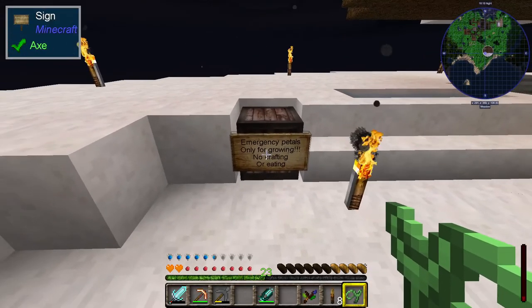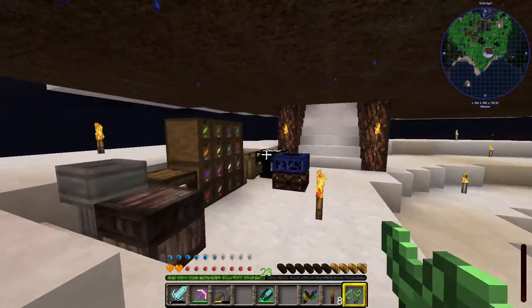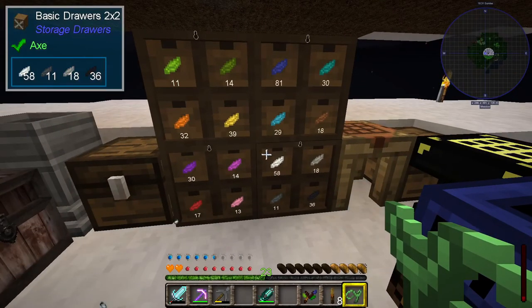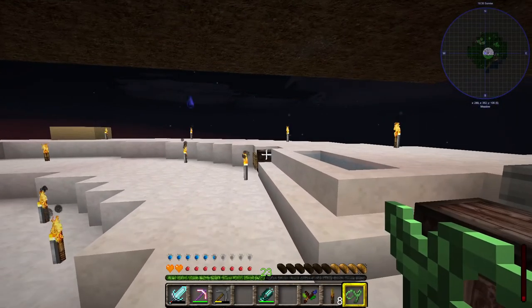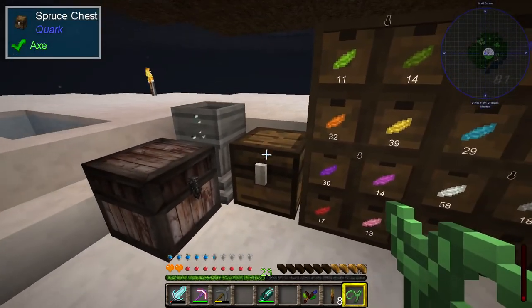This is, as it says on the sign, the emergency petal store. They're only for growing more flowers from. The idea is that as I go through and do magic stuff, I'll take the petals out of here. And if it ever gets to the point where these are empty, I know I've got an emergency supply to make sure I never actually run out and have to run around like a headless chicken again.